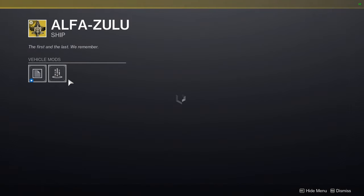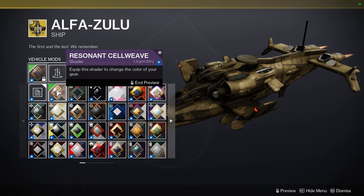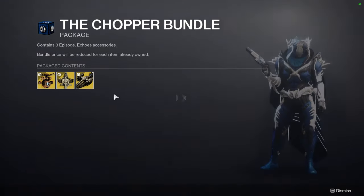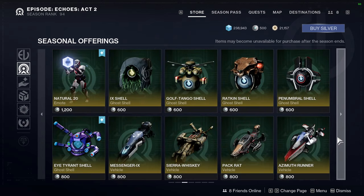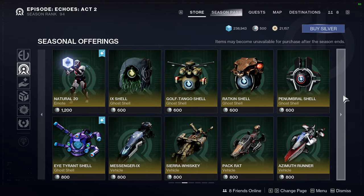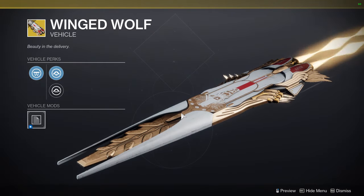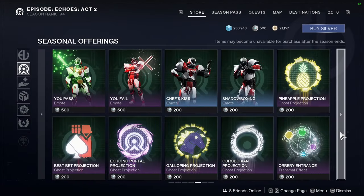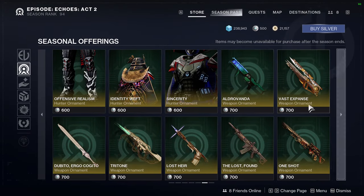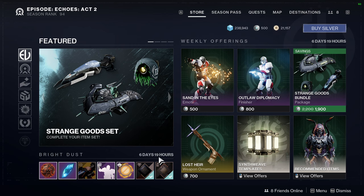It's like a freaking Apache helicopter. I kind of want this — I really want this now. I think those are the only two new things because they didn't give us any new ornaments. Yeah, I don't see anything new. I don't think they gave us any new ornaments, which... take it as you will.